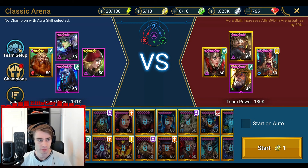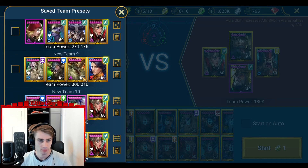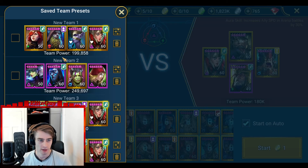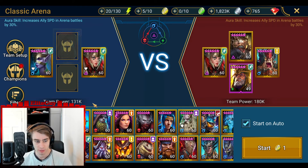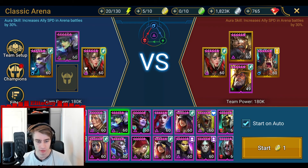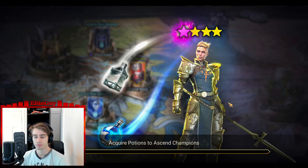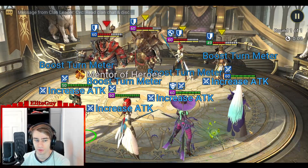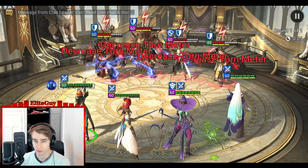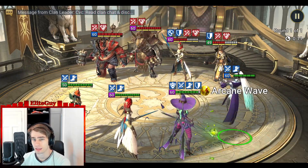Okay, let's go against this team. I'll take this team — that's instead of Kaimar in this situation. Maybe I'll use Madame to remove buffs and stuff. So this should be the setup. Your Arbiter goes — boom — and your Lissandra goes. Increase the turn meter for everyone, increases your own turn meter.